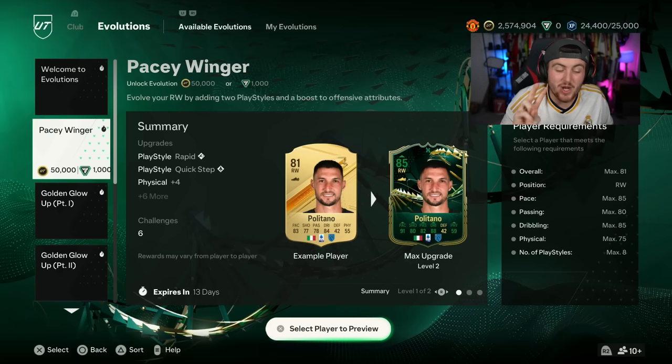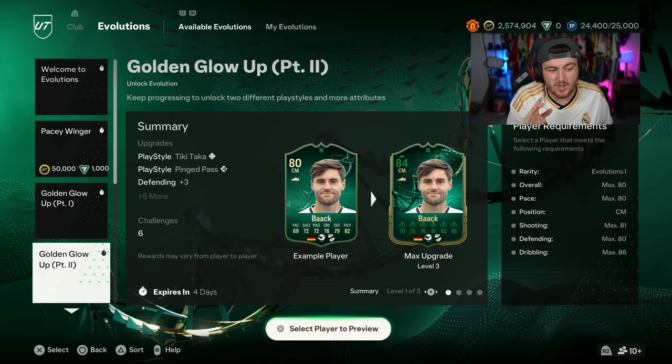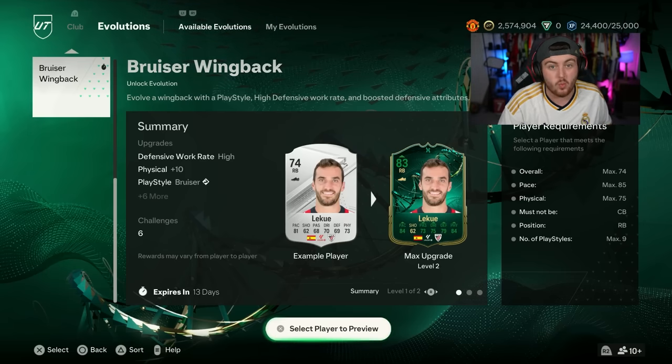EA dropped two brand new evolutions tonight: Pacey Winger and Bruiser Wingback.